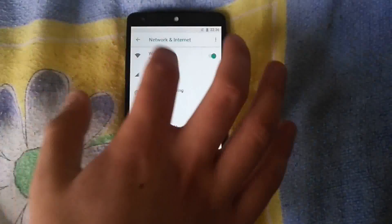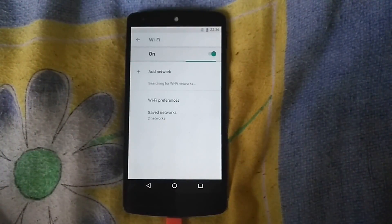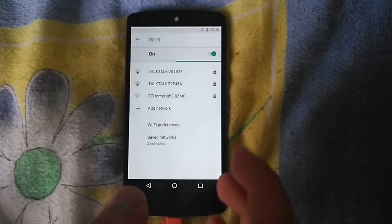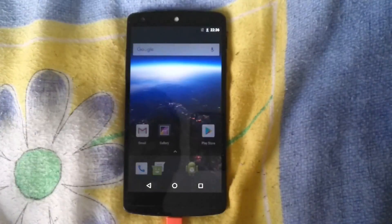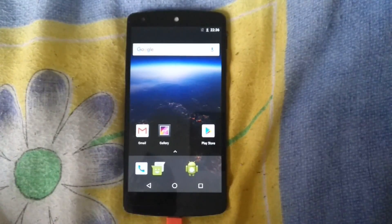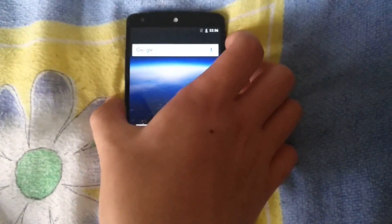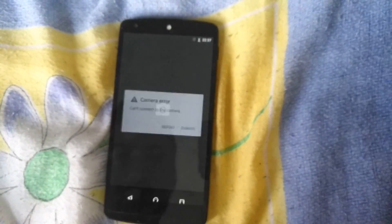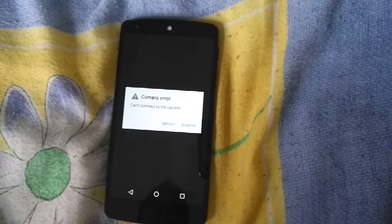Wi-Fi should be four bars but it's not listed properly. There are more Wi-Fi networks in the area now — about five or six. And one last thing: the camera. It's hot as — the device is really hot. Camera error: cannot connect to the camera. I think the drivers are missing.